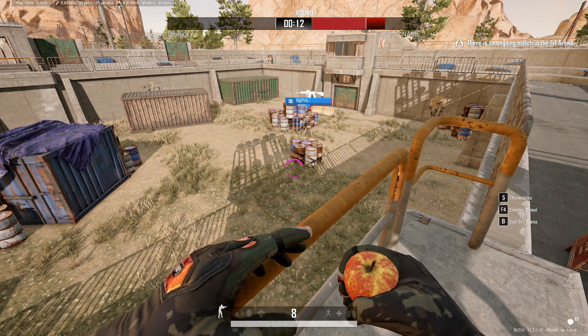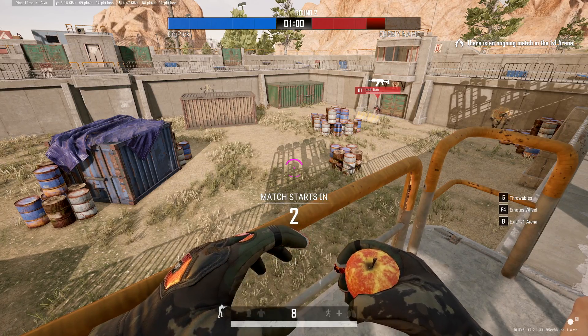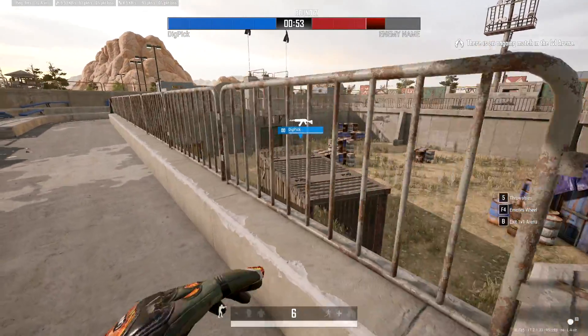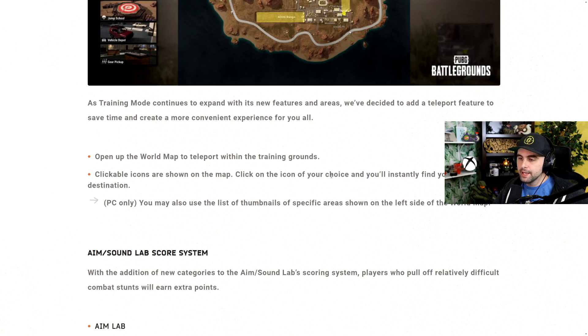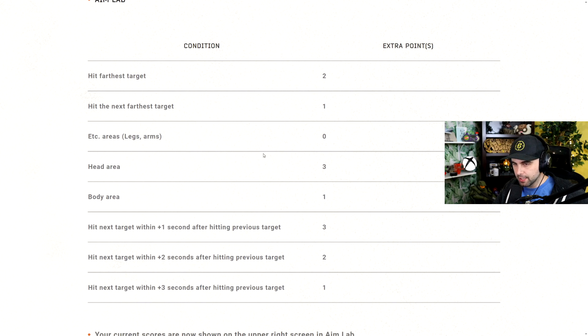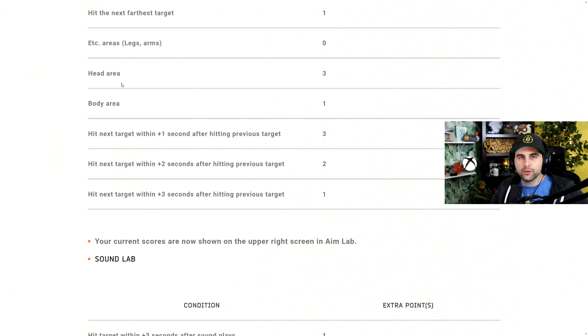It's best out of three — first person to win two rounds wins the 1v1. If you win two in a row, it's over. I think that's fine for right now. On other training mode improvements, you can now teleport to different points of interest on the map — just go to the shooting range, the aim lab, the firing range, the grenade practice range, all that stuff by just clicking on it in the menu, which is really nice. They've also improved the aim and sound lab scoring system, giving you extra points for hitting different targets with different speed and accuracy.